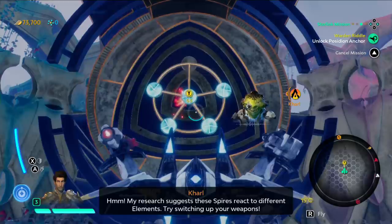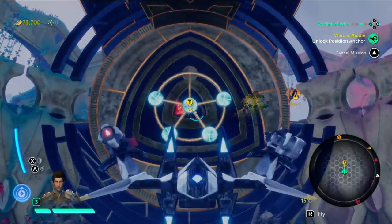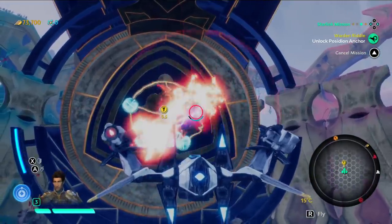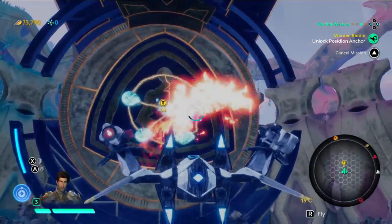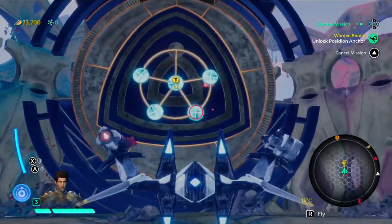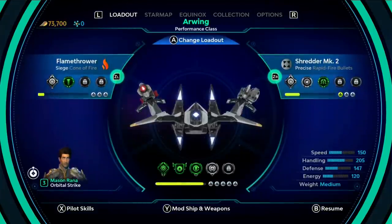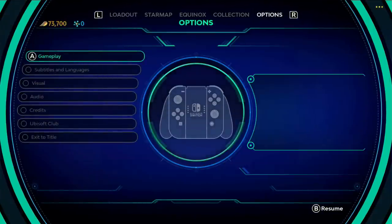My research suggests these spires react to different elements — try switching up your weapons. Try buying more toys. I guess that's something I want to rotate. It looks like it reacts to different types of weapons, so I might need to swap in something different.